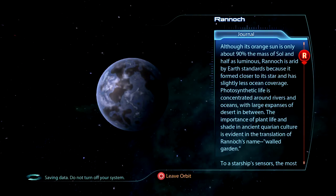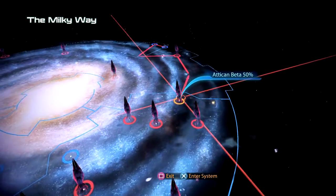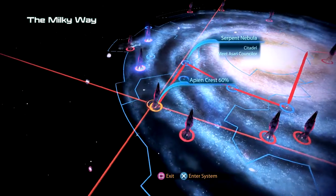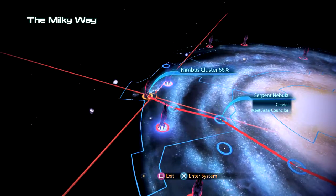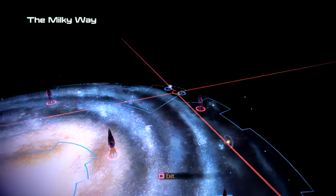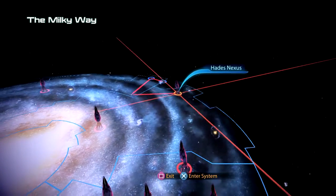Let's try to do it as fast as possible. Some of these scanning ones are kind of annoying but we've got to do them. I'm seeing some of these are new — like Argos Row, and fuel reactors as our priority mission. The Shrike Abyssal I think we've been there. The Far Rim, Perseus Veil, Hades Nexus — not sure if we've been there. And the Nimbus Cluster. Potentially these three are new. Let's go to the Hades Nexus.